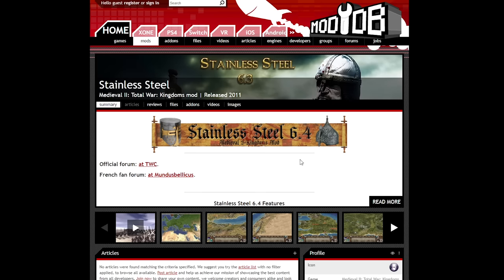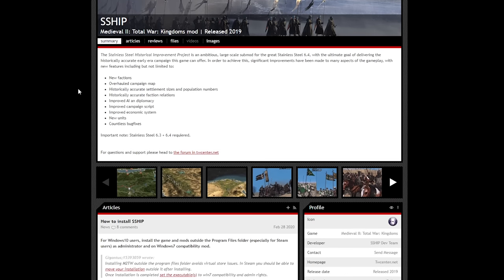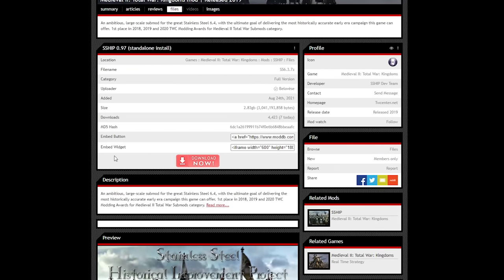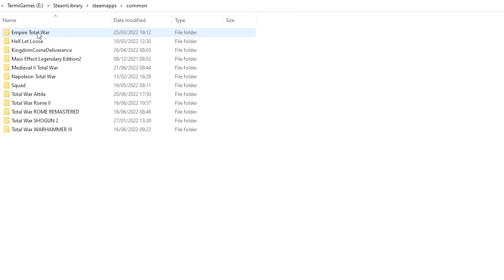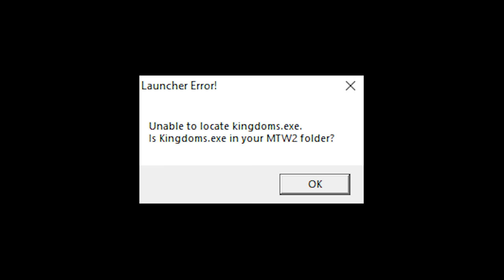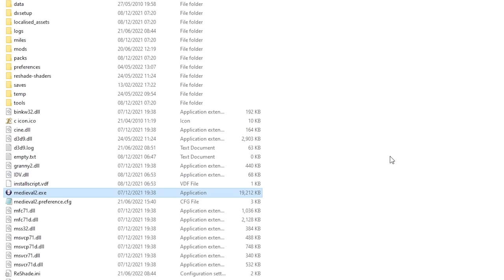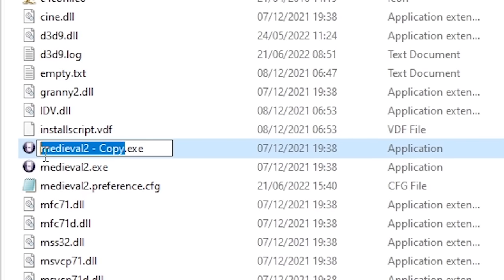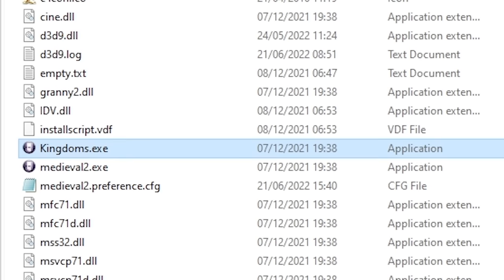For a quick installation of either Stainless Steel or the Historical Improvement Project submod, go into either of the links in the video description below, download the file, unzip it using WinRAR or 7-zip, and place the main folder into your Medieval 2 mods folder. If you get a Kingdoms file not located error, just copy-paste your Medieval 2 exe file and rename it to Kingdoms. To launch the mod, go into the mods folder, into Stainless Steel, and hit the SS launcher exe file.